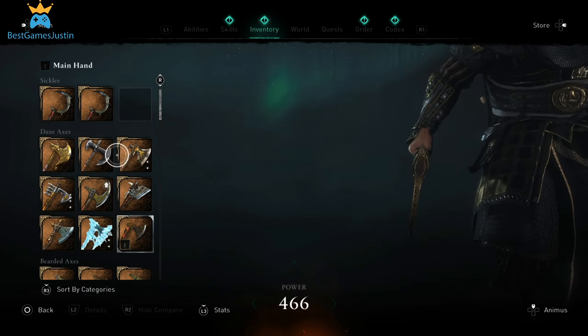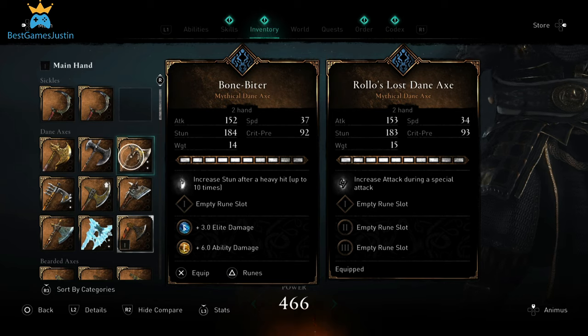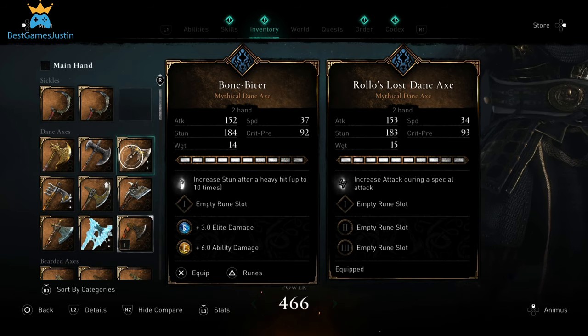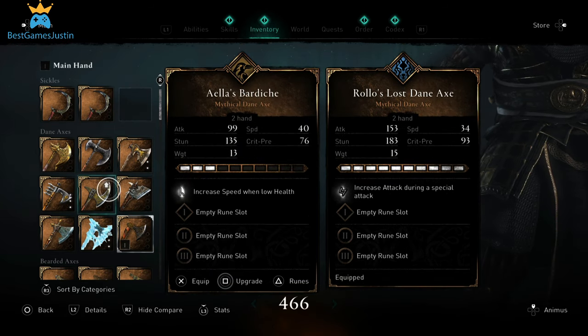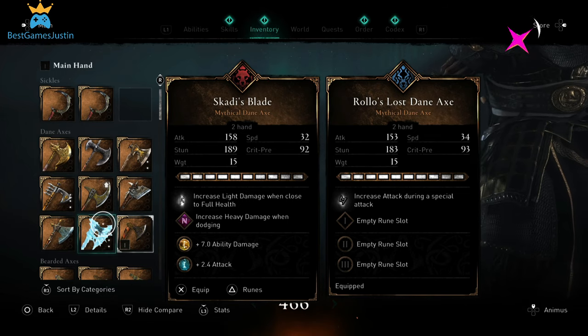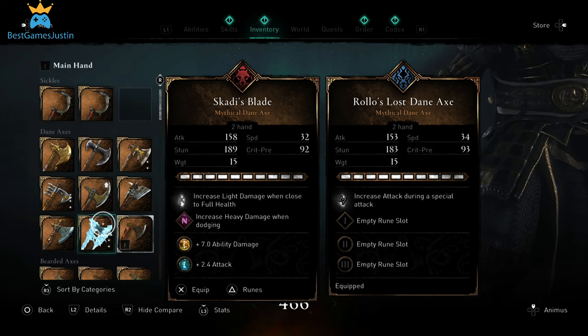The Bonebiter is also fully upgraded and we see it's pretty much at the same level as Rolo's Axe — attack is less, stun is better, and its speed is way better. Another fully upgraded Dane Axe is Skadi's Blade. This is way better than Rolo's Axe — it has better stun and attack, with its only downside being lower by 2 points.